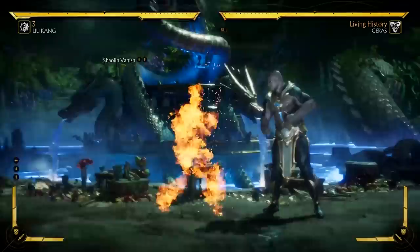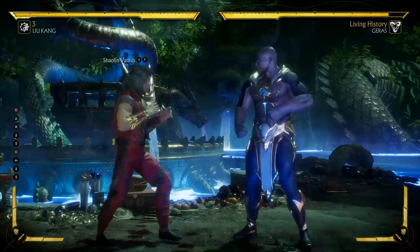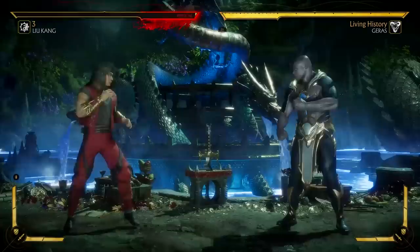Last but not least, we have Shaolin Vanish — a fast teleport that leaves Liu Kang in front of the opponent no matter what, and it's the perfect spacing for any of his attack strings. Keep in mind, if the opponent does predict this, they can punish you before you have time to do anything, since Liu Kang can't attack immediately after teleporting. So even though this move is great for closing the gap, it's also a bit risky, so be careful when using it.